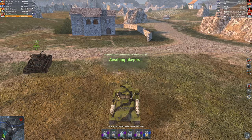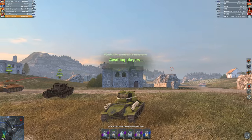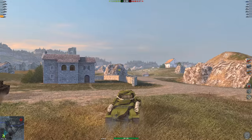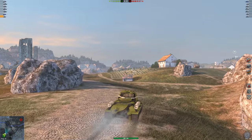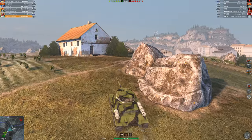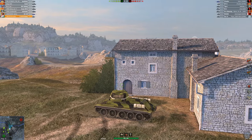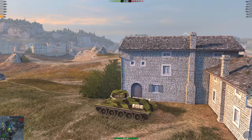Let me click off that credit booster — left alt 4 to check it off. It wasn't letting me do it for a second but we got it. On mobile you can just tap it, but on PC you have to do left alt 4. Now that we've got our credit boosters off, let's see what we have: Jagdpanther 2, SP1C, Tiger 1, KV-2, KV-2, Easy 8, and the Strv 74.